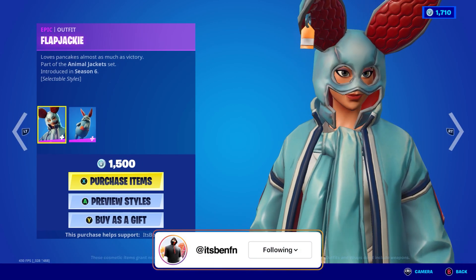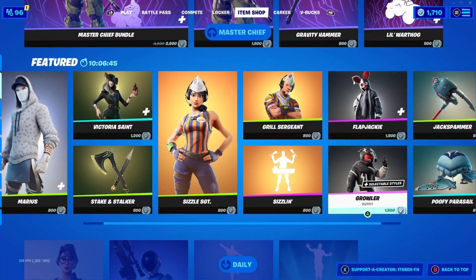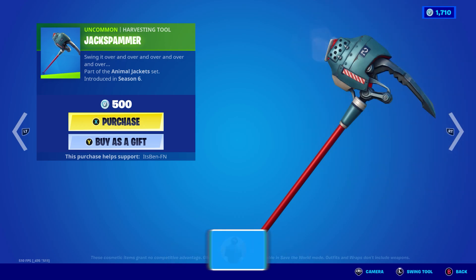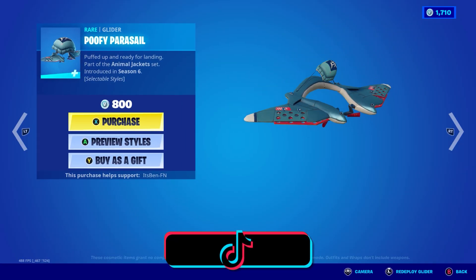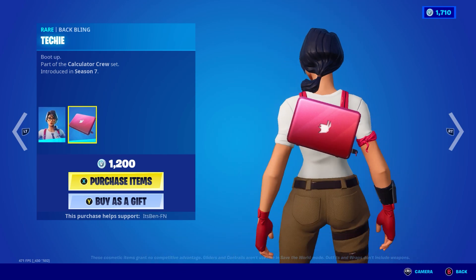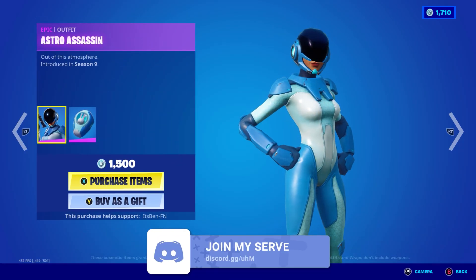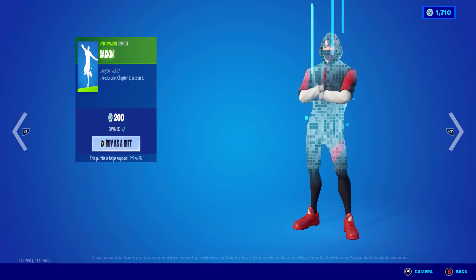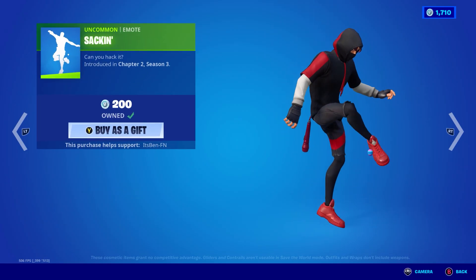We've also got the Flap Jackie skin with the Nibble's back bling, the Growler skin with the Woof's back bling, the Jack Spammer pickaxe, the Poofy Paracel glider, the Maven skin with its back bling, the Astro Assassin skin with the Cryo Hop back bling, and the Sacken emote, which is pretty sick.